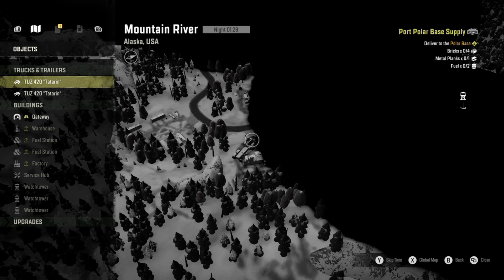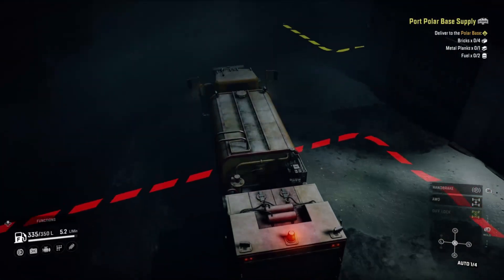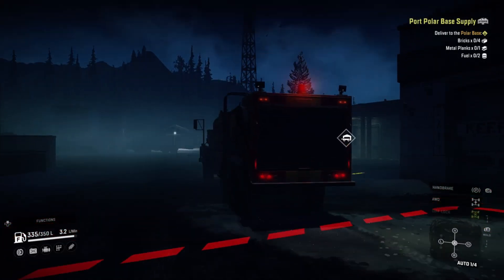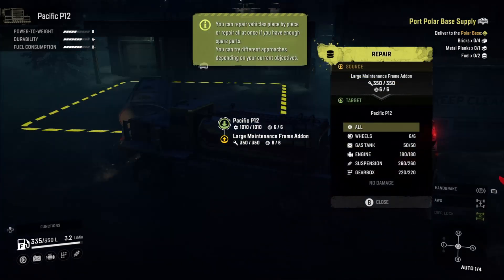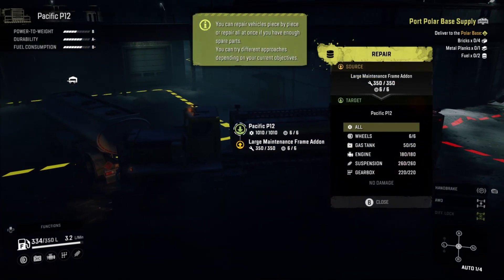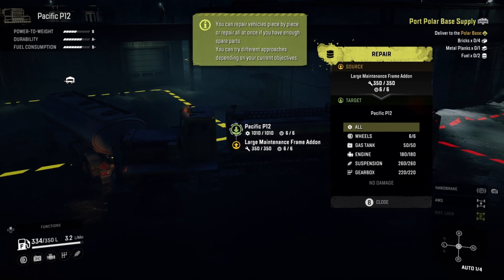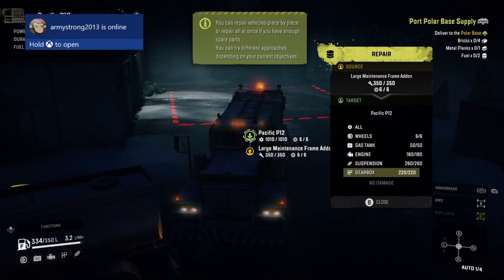And then recover both trucks. How do you repair, you might ask? We're going to hit Functions by hitting up on the D-pad, and we are going to scroll down to Repair. You're going to want to hit RT or LT to switch through trucks once you drive up right next to it, and then you just start going through and hitting A and repairing it all. It's only just that simple.